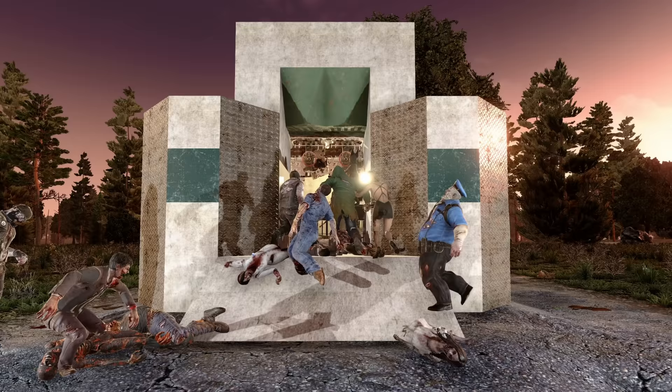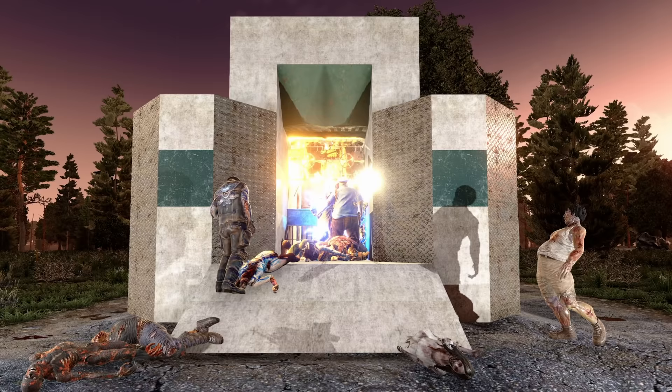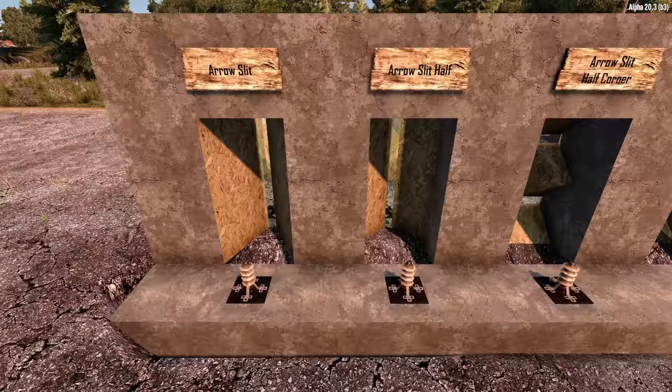If you take a look at the zombies approaching here, you see them walk up and they seem to be just being shot from nowhere. At the end of the video I will walk through this makeshift fighting position and show you exactly how I did that, but first let's dive into the individual blocks and show you how they function.